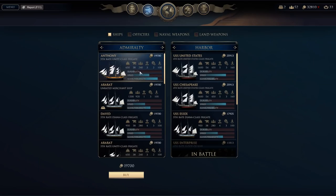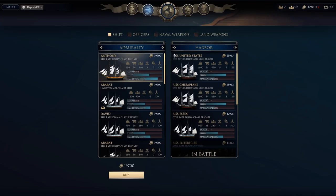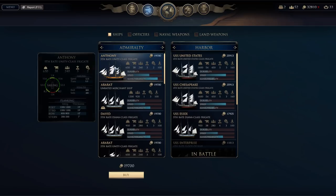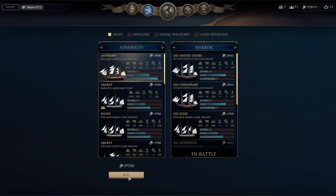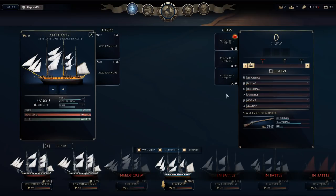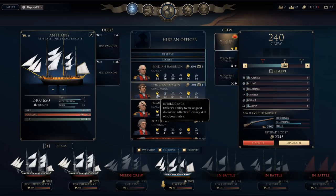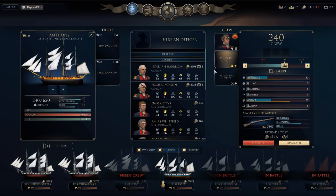Let's go to the Admiralty and buy another ship, because I still have a bit of cash. That means I'm going to buy the Anthony — a fifth-rate Unity class frigate. She's going to need a crew, which fortunately won't cost too much. I need to assign some officers, though, which will run up a bit of a tab. Willpower. Alright, let's assign the officer.